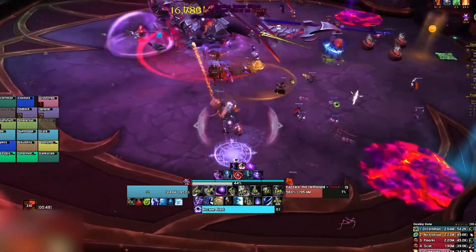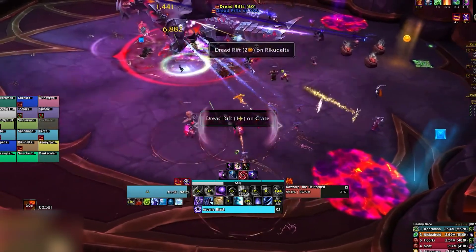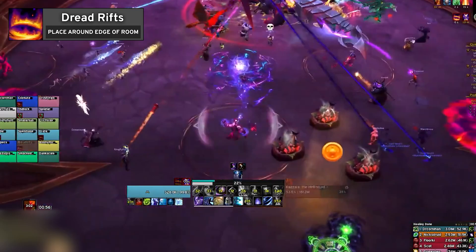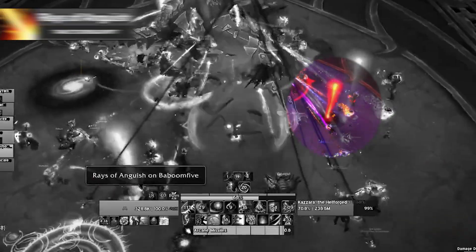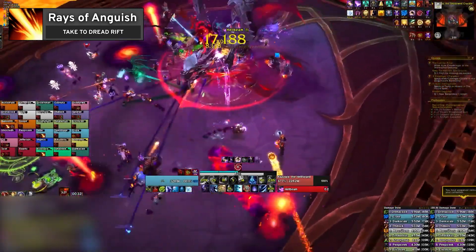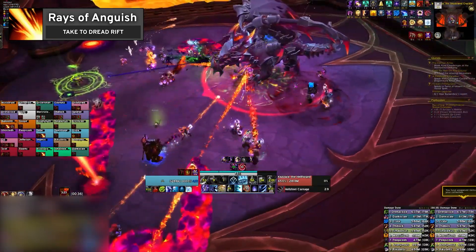To begin, let's talk about the flow-defining mechanics. Periodically, the boss will cast both Dread Rifts and Rays of Anguish. Dread Rifts apply a debuff to players that upon expiration causes them to place a puddle. Rays of Anguish spawn under players and begin to follow their character. On normal difficulty, Rays and Dread Rifts have no interaction and the Rays simply time out after their duration.